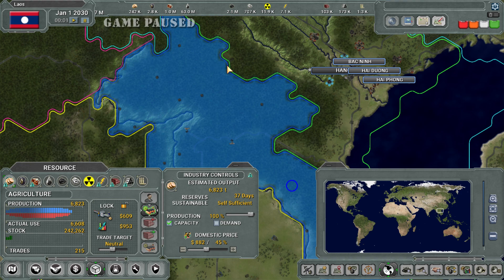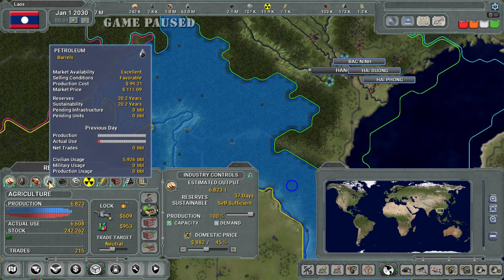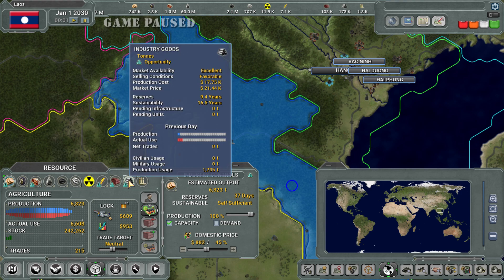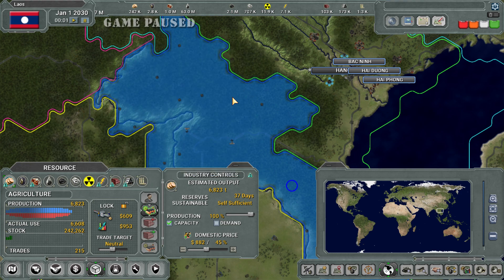Resources. If you can master how the resources work, that's just a prerequisite to being able to have fun with the game and understand what's going on. We have agriculture, rubber, timber, petroleum, oil, coal, metal, ore, uranium, electricity, consumer goods, industry goods, and military goods.